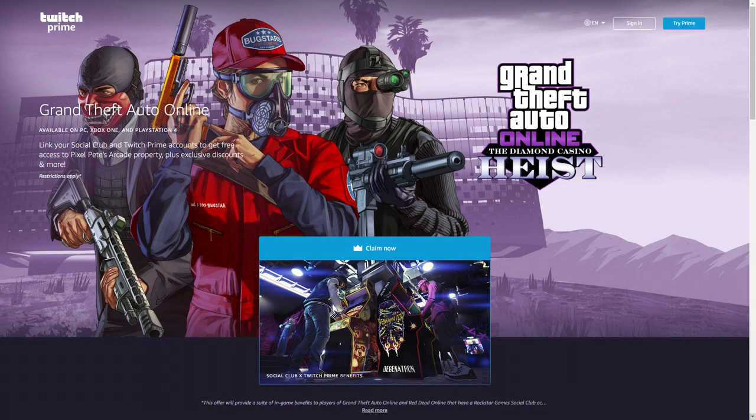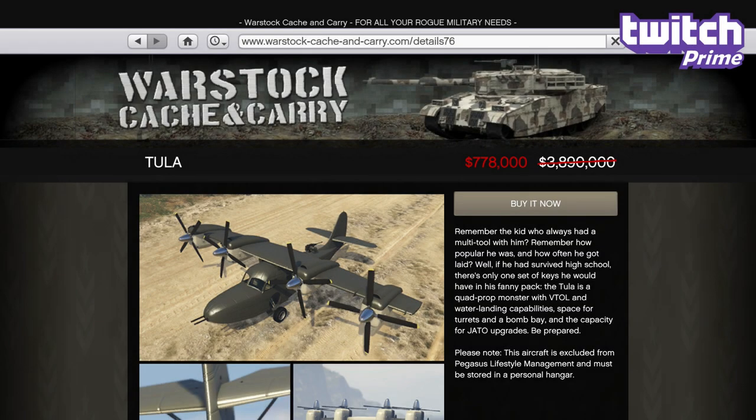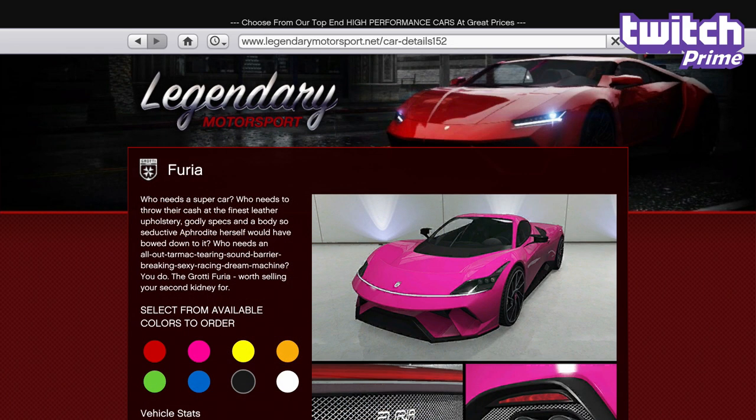In terms of discounts specifically for Twitch Prime members who've linked their Rockstar Social Club accounts, it seems like you get the same discounts as the last two weeks, with 80% off the Tula and 60% off the Furia. This is the first time Twitch Prime bonuses have lasted 3 weeks, so it may end up being changed, but at the very least let's hope it's not the new standard.